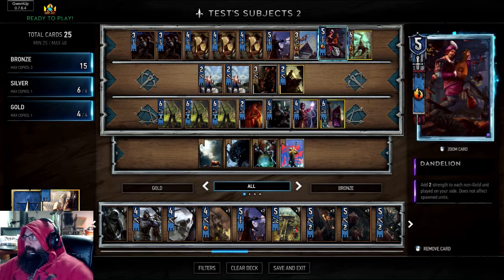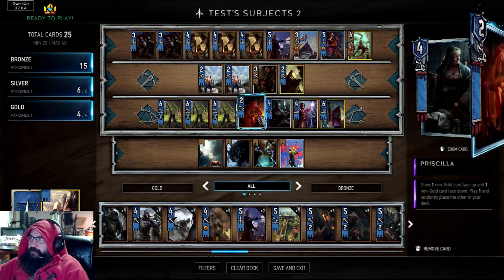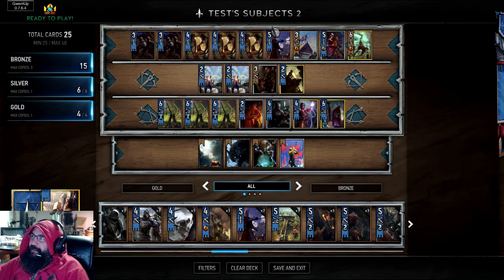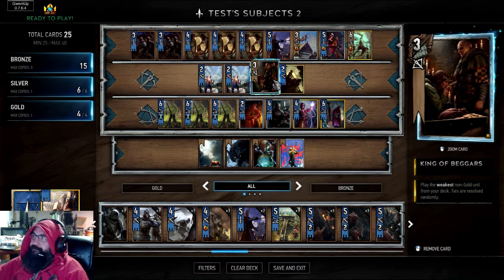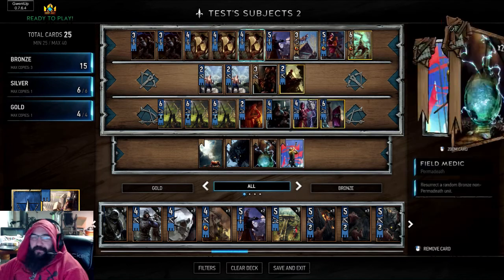We got Bloody Baron in here and Dandelion as well, and Shawnee. These 7 cards are going to be in every Northern Realms deck you make. So if you're new to the game, just copy these cards right here, and this one too pretty much - there's 8. There's half your deck almost. If you have those, you're in good shape.